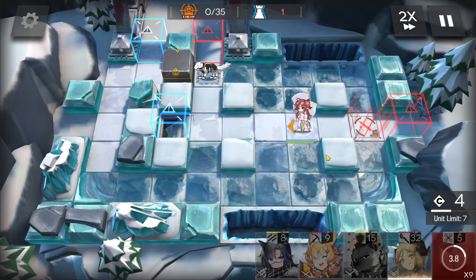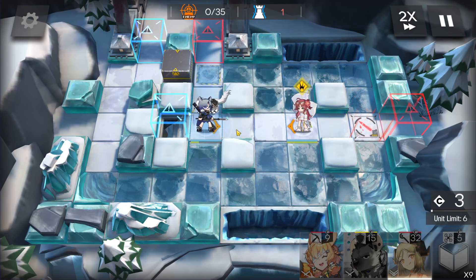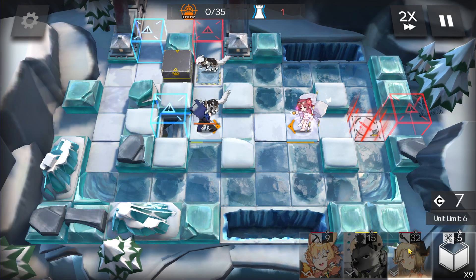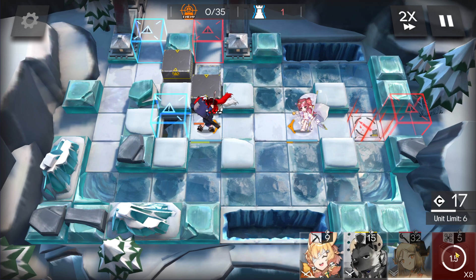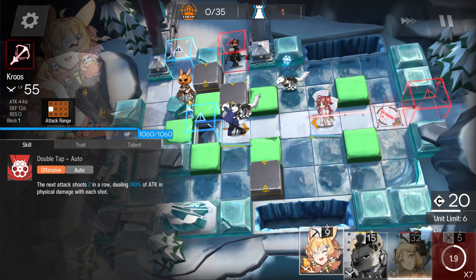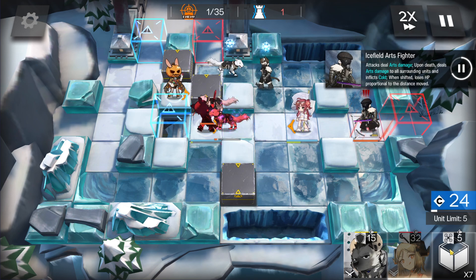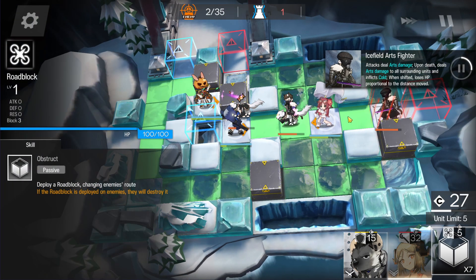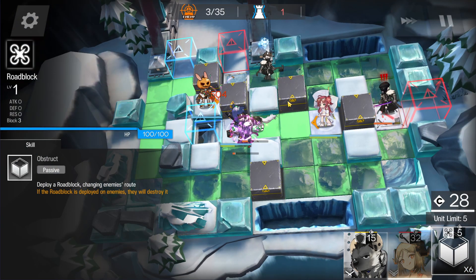Deploy one roadblock here. Activate Myrtle's skill once you can, and also deploy Fang here to block that hound. Then deploy a roadblock here, another roadblock here, and Cruise here to help kill the hounds. Now deploy one roadblock here, and one roadblock here.